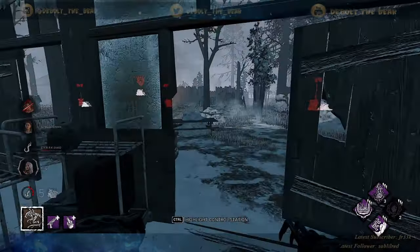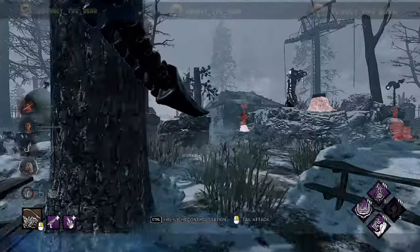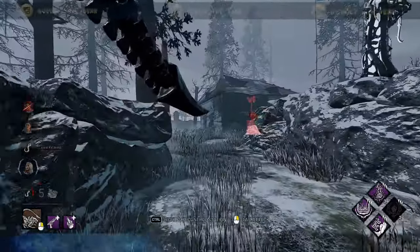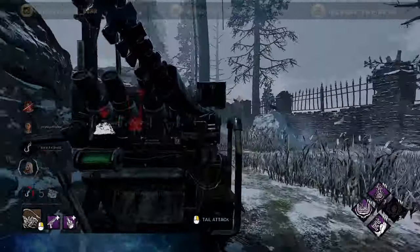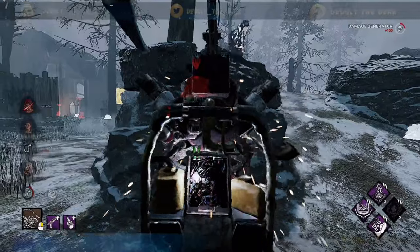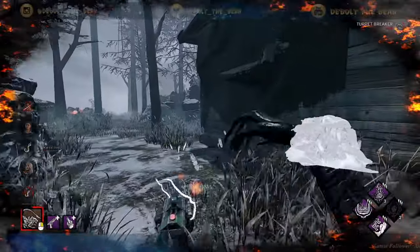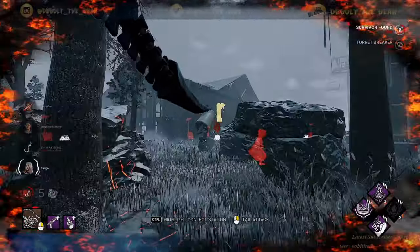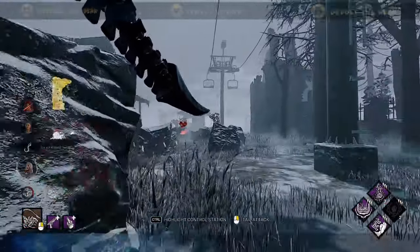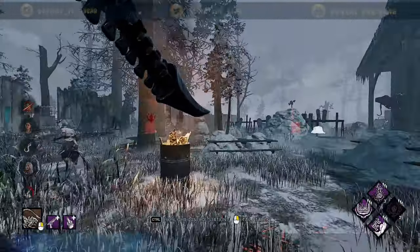So far we've hooked the same two people. I would like to find somebody new if I could find Nancy or Sable — that'd be lovely. Hey Sable! Alright, she's holding in her sprint burst.